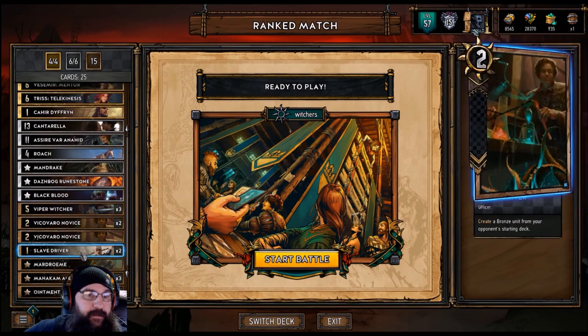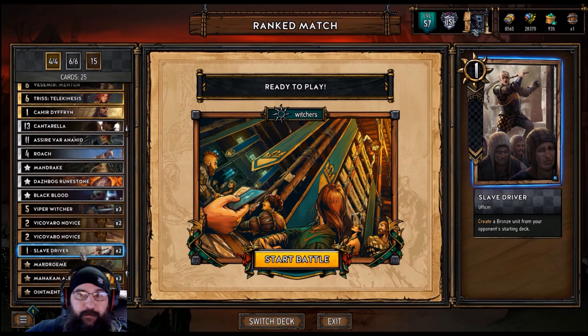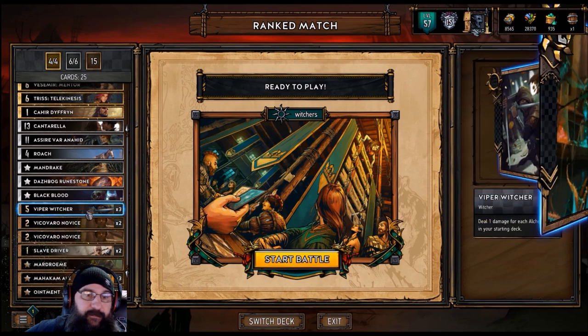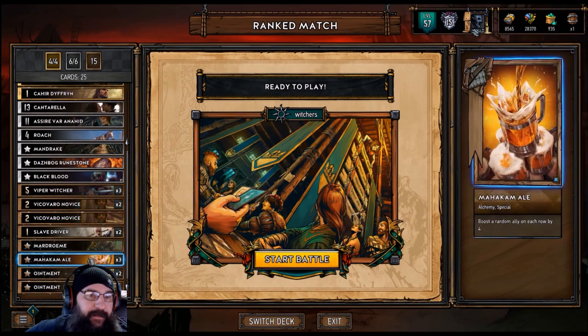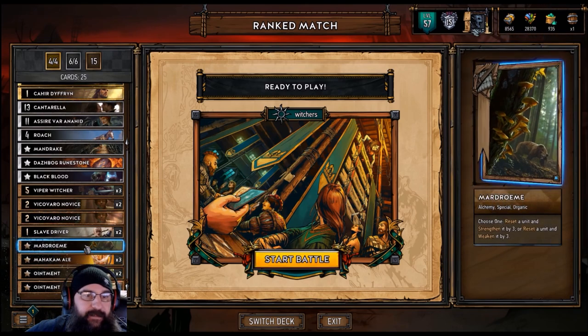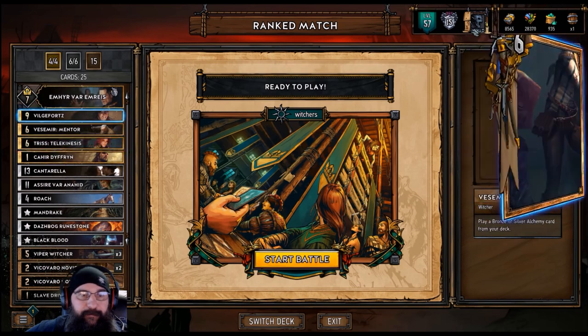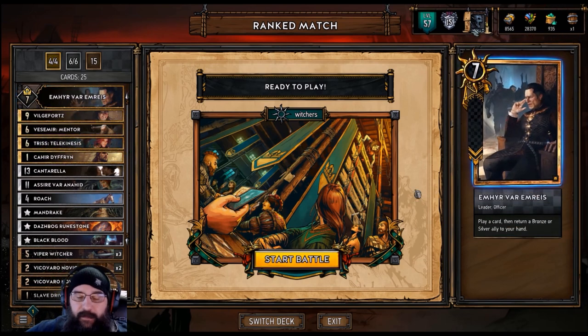Three Witchers, three Novices, three Slave Drivers. Slave Drivers — they're the Swiss Army tool of any faction. Whatever they play, you play it in one, so it's a beast against Great Swords. I feel bad for them sometimes, as you'll see in one of the games. And then we got three Ales and three Ointments. One Shrooms — just for a possible buff on Amir, or you could lower something down. But that's the list.